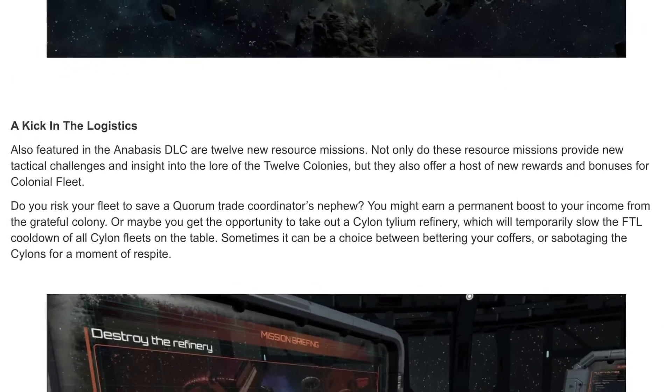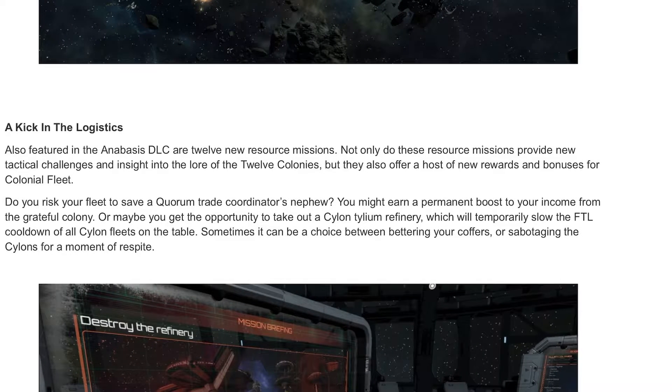Also featured in the Anubis DLC are 12 new resource missions. Not only do the resource missions provide new tactical challenges and insight into the lore of the 12 colonies, but they also offer a host of new rewards and bonuses for the colonial fleet.